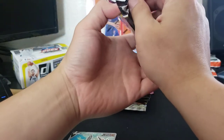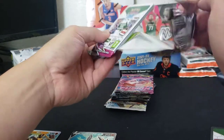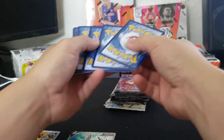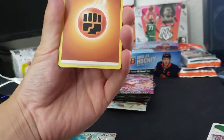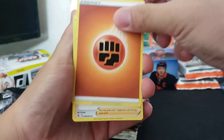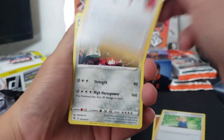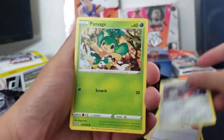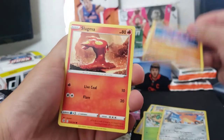If you've already opened a lot of Fusion Strike and Brilliant Stars, you might not want to buy this product and just buy the singles instead. Let's see how these packs go — we never know. Starting with Fusion Strike: fighting energy, Schoolgirl Chili, Salian Crest, Copper, Aja, Pan Sage.